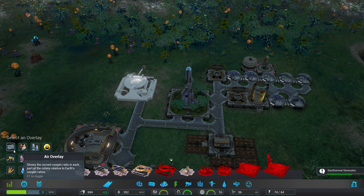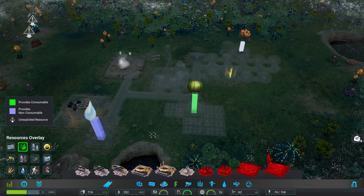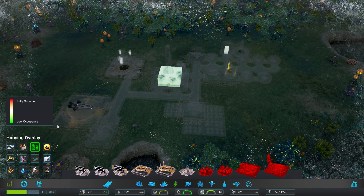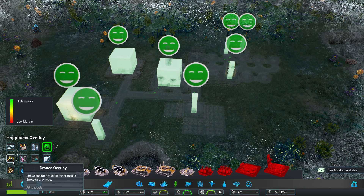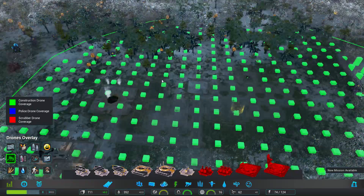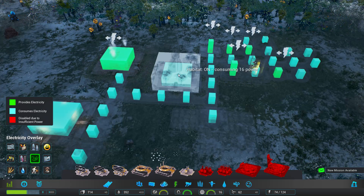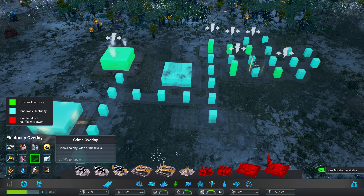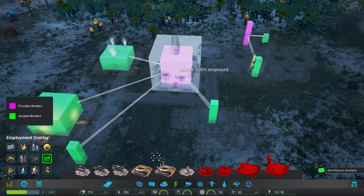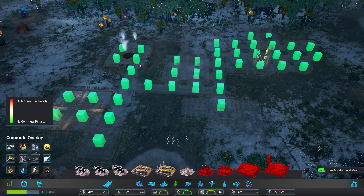How is air quality? We're not in a terrible situation. Housing overlay. Happiness — yes, everyone's relatively happy. Structures overlay. Electricity overlay — producing only 60, I thought it said 200. Not really much crime. We don't really have a commute penalty yet.